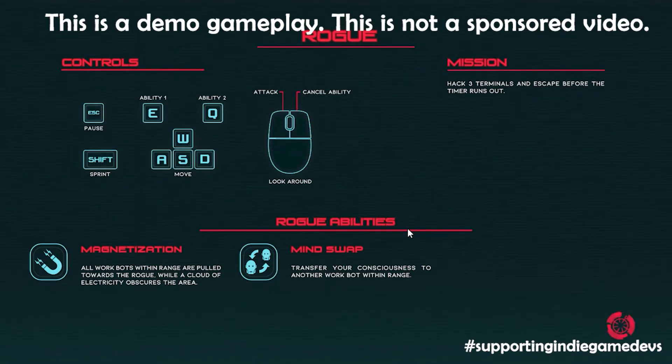Attack. Cancel ability. Look around. Ability one. Ability two. Okay, you got it. Interesting, interesting.